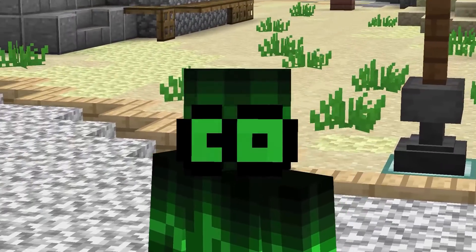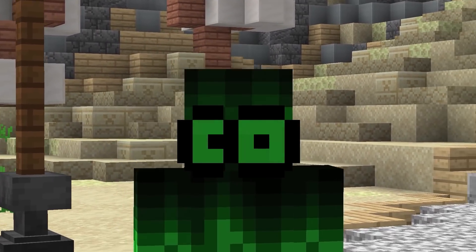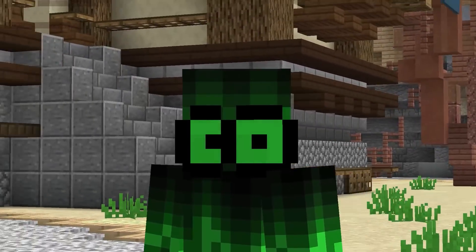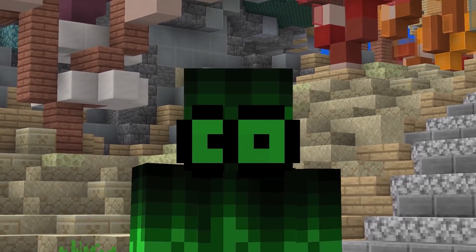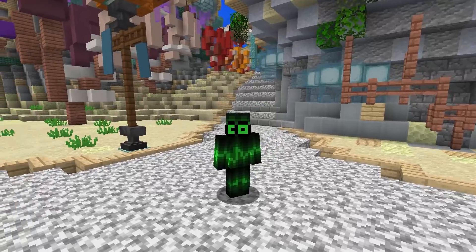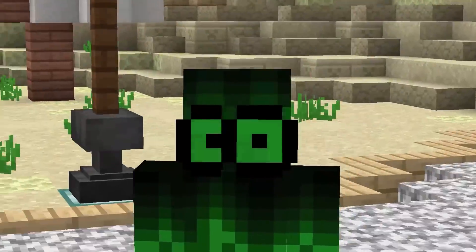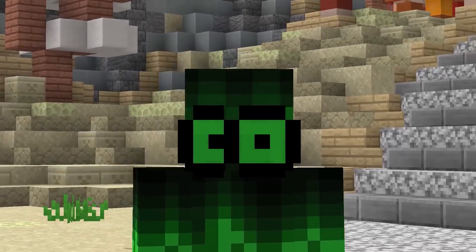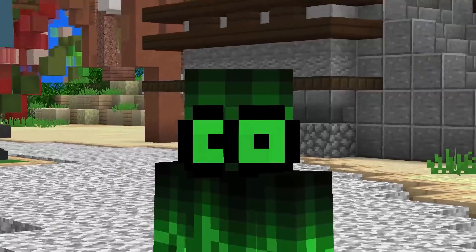The annoying thing about this server is that I can never connect through my own account - I have to use someone else's, because on this server you can put your name as anything. If you're the first person to connect and you want to put your name as Notch, you can literally be Notch on this server, which is just ridiculous. So currently we're playing as real Ewingcraft. But look at this skin - it's like green and black.